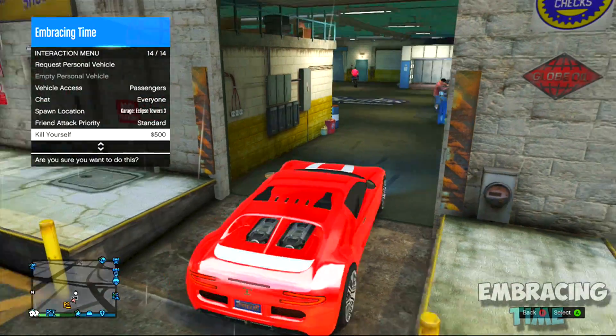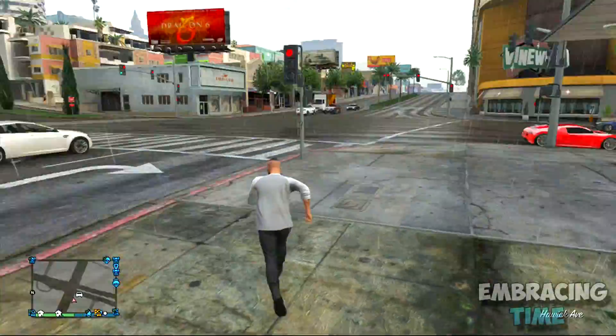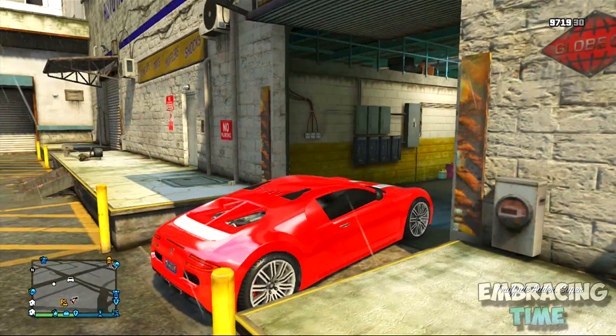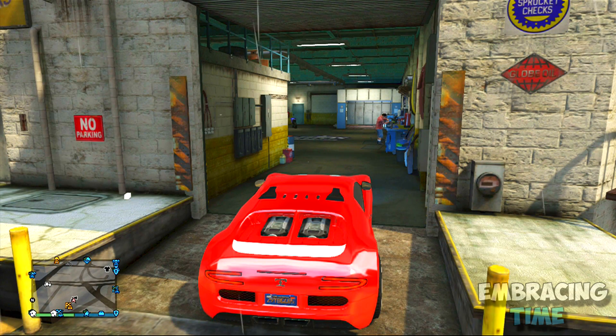Once back at Los Santos Customs, put two front tires in and kill yourself. As soon as you kill yourself, tell your friend to get off the motorcycle and your new car should spawn. This car should have a tracker, so ignore that one and get into the one that you just killed yourself in. Once you get in, set your vehicle access to everyone, and then tell your friend to get in the car that still has the tracker.